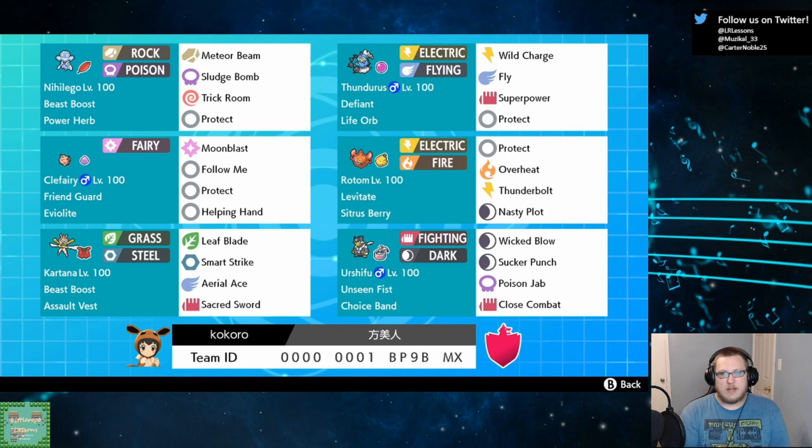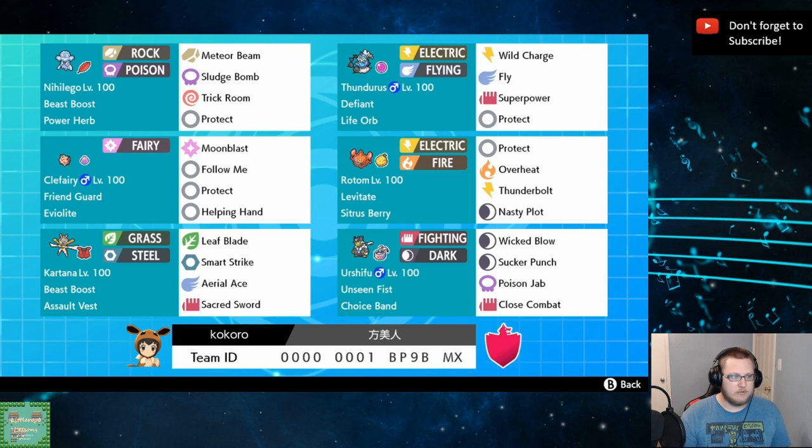I'm not the biggest fan of fully offensive Rotom Heat specifically because your fire-type attack is Overheat and it lowers your special attack by two, so you have to Nasty Plot to make sure you deal damage after the Overheat. Urshifu runs Poison Jab, Sucker Punch, Wicked Blow, Close Combat, and Choice Band. I believe we're banded so we can guarantee OHKOs on Glastrier and Metagross. So that's the team, and we're going to get right into these battles because I'm very excited to try this team out on ladder.